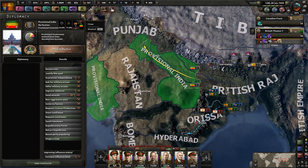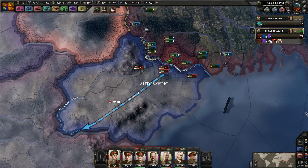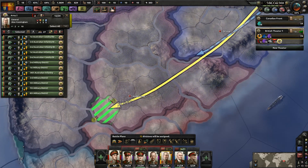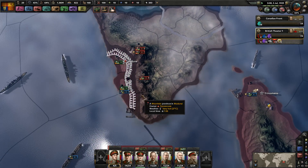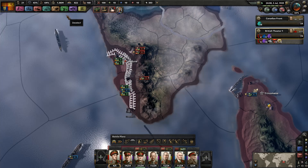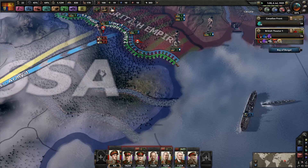Let's get you here on this border with Provisional India. Have they joined the pact? No. We don't have any sort of goal on them right now, so on second thought let's concentrate to the south. We did take the coastline down here — let's see how much of it we can gain. Join war as request — absolutely, British Raj, you can help as much as you want.